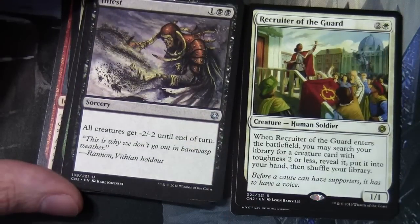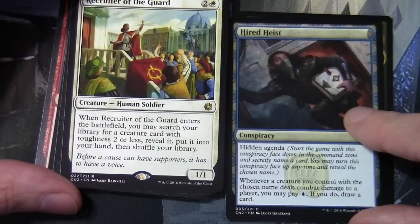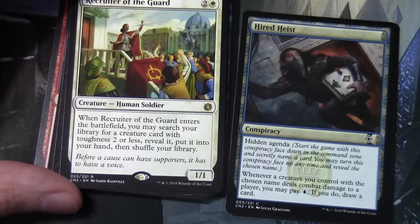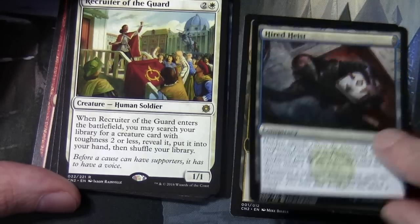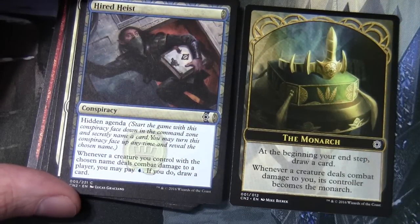Our rare is Recruiter of the Guard: two and a white for a 1/1 human soldier. When it enters the battlefield you may search your library for a creature card with toughness two or less, reveal it, put it into your hand, then shuffle your library. Our conspiracy card is Hired Heist with hidden agenda: start the game with this conspiracy face down in the command zone and secretly name a card. You may turn it face up any time and reveal the chosen name - whenever a creature you control with the chosen name deals combat damage to a player, you may pay blue to draw a card. And we have a Monarch token.